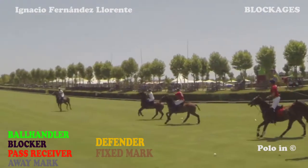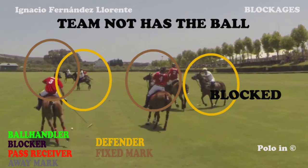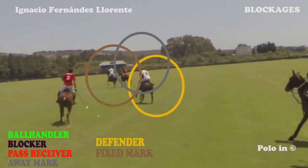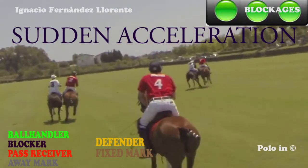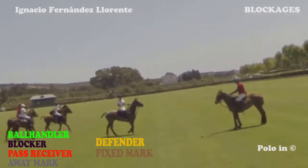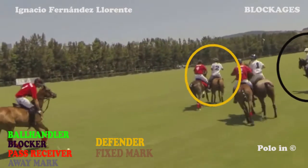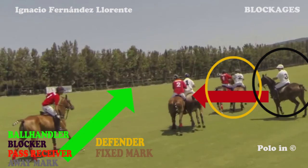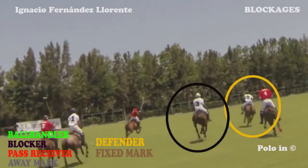Here we see the ball handler with two blockers on the side and the away mark, whose mission is to take the mark as far as possible from the ball handler in order to take him out of the game. In the white team we can clearly see two defenders and two fixed marks. One of the white defenders is blocked, and the other comes out to reach the ball handler. The fixed mark continues with the away mark. The defender marked with the black circle is blocked and trapped — he cannot get to the ball handler. The other defender escapes from the blocking and goes backwards to mark the ball handler.